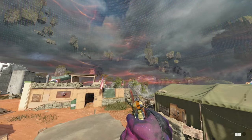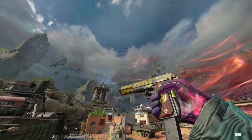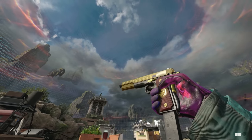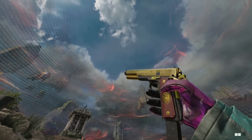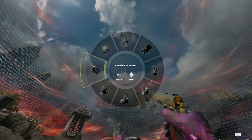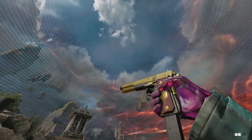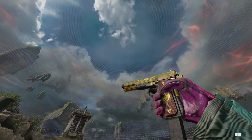Alright, we're on Deprogram — my new favorite map to show off camos. This is what the 1911 looks like in gold, very nice with this blueprint. The other one, not so nice, but we're going with the best that we can get right now. I'm just so happy that we have something that's not a melee or special done. This thing could have no gold on it, but as long as it still counts, I'll take it.